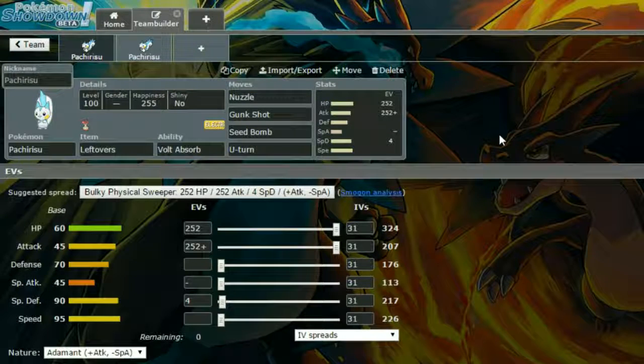For EVs, we have max HP and max Attack with an Adamant nature for more Attack and less Special Attack, and 4 EVs in Special Defense. You can run max Speed instead of max HP if you want, but this thing isn't going to be doing too much to most mons given its base 45 Attack.